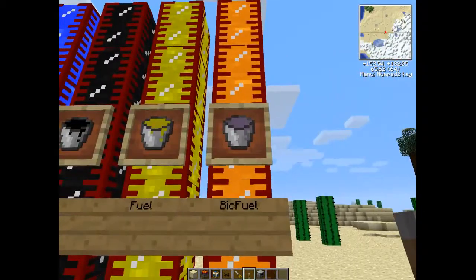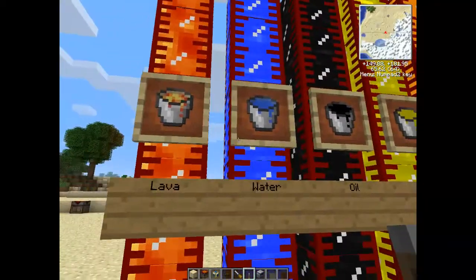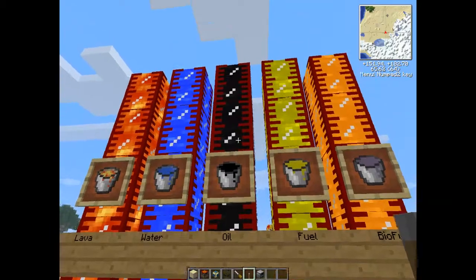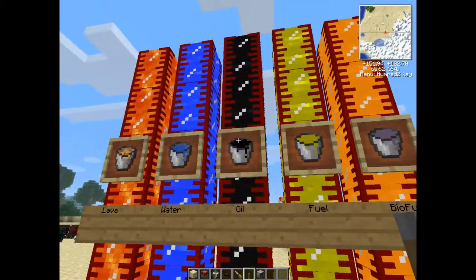Usually this is purple in color, and it comes from the Mine Factory Reloaded mod. Of course, fuel you get by refining oil. Because obviously you can pump out or bucket out oil from oil deposits.